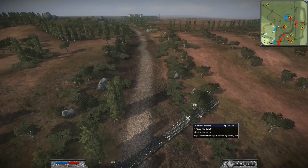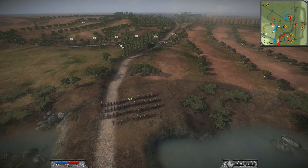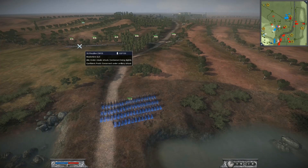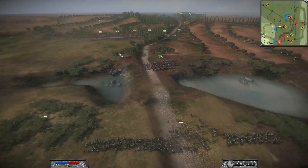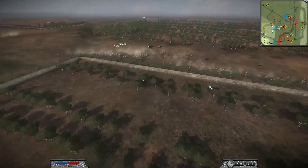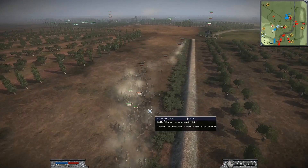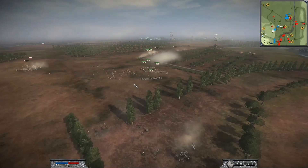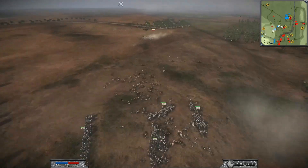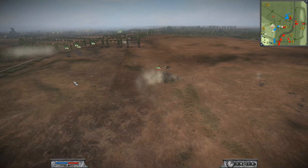I'm going to attack this flank over here, because I realize there's not really any cavalry protection they have against it for those units. The Prussian cav, since it was a lot less tired, was able to catch up to the Cossacks and wipe most of them out, which is unfortunate, but they really did devastate the Prussians' army here.